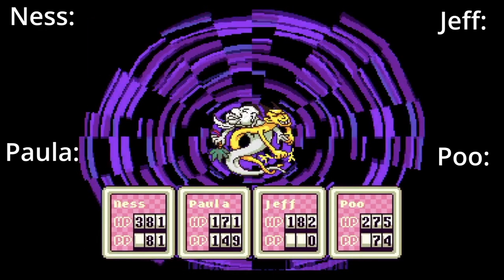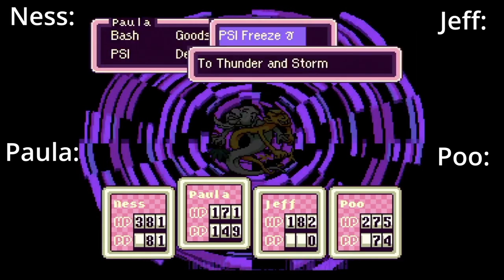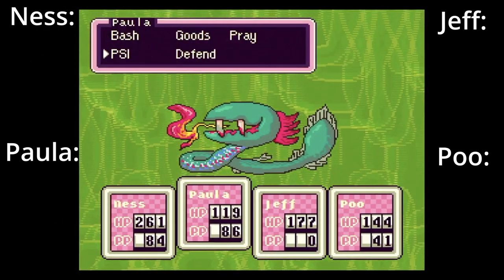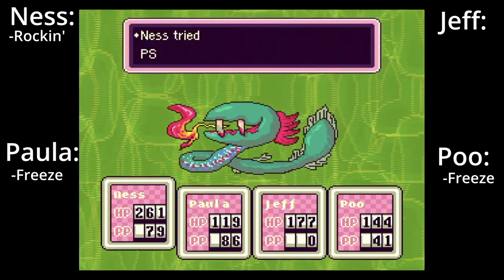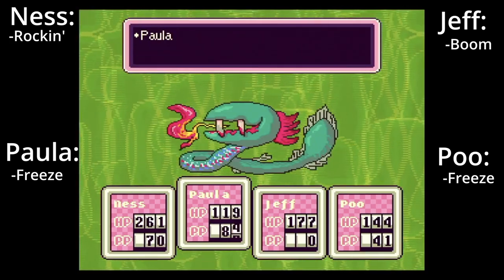Lender and Storm. Give the Franklin Badge to your most valuable party member, who is likely Paula at this point, in order to protect them as much as possible. Simply unleash your most powerful PSI attacks and bottle rockets to fell the duo in no time. Kraken. A reasonably difficult fight — this is another one where you don't want to get too greedy. Have Paula and Poo spam PSI Freeze, Ness spam Rockin', and Jeff spam his various array of explosives. Keep the Franklin Badge on Paula just in case.